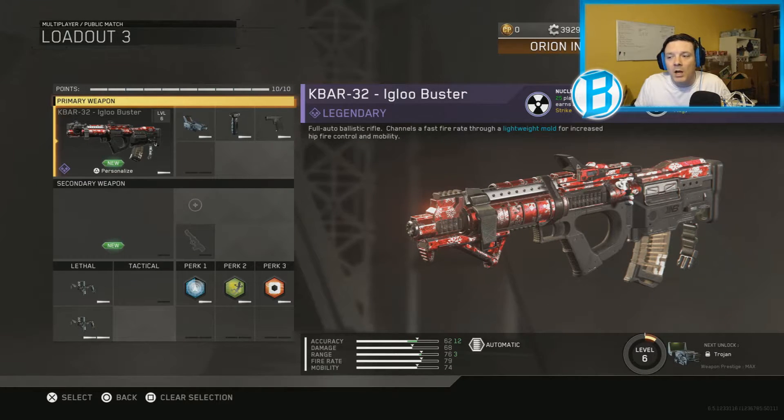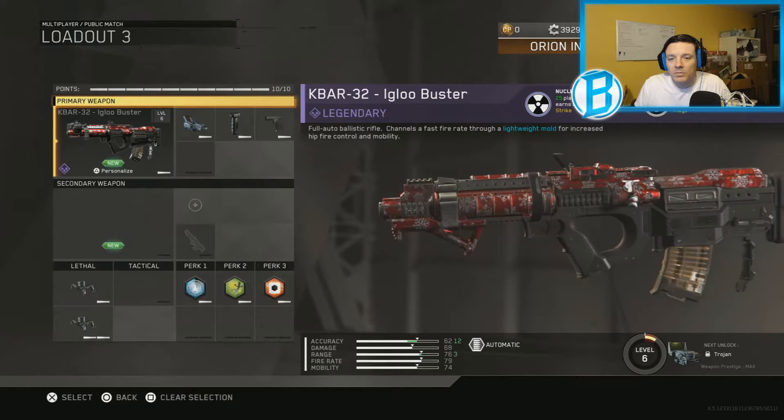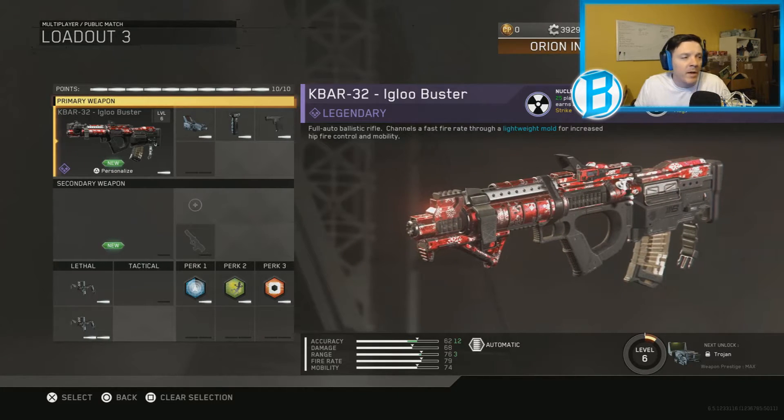If they were to put this into supply drops, this would definitely be pretty hard to pick up — you'd have to spend quite a bit of money or spend a lot of time collecting keys to be able to get it. Here I'm showing you the K-BAR — you can't change the camo on it at all, and it's rocking the snowball guy accessory.